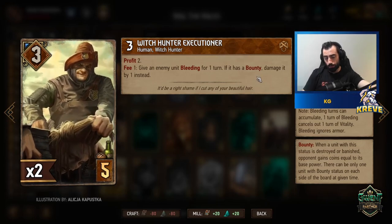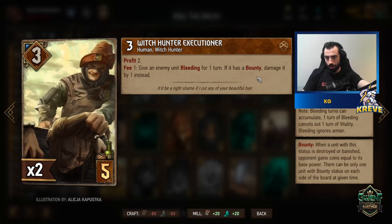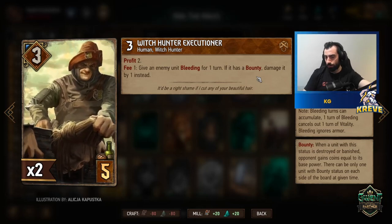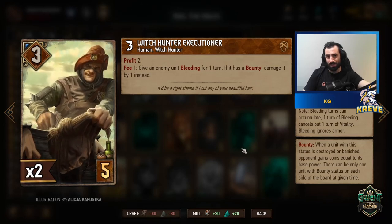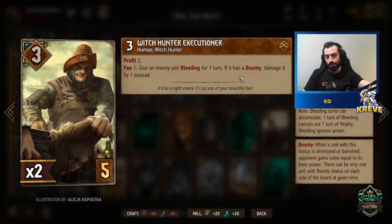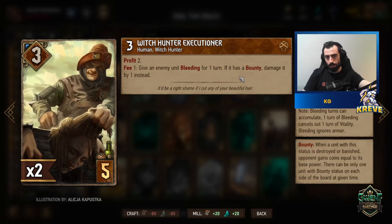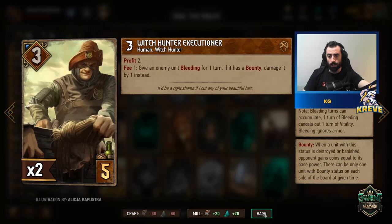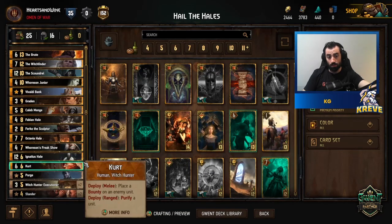Carry one Witch Hunter Executioner into the first round and the other when you're playing Witch Finder. With all the duplicate copies, the theme is to carry one set for the first round and one for later, for consistency. For example, your opponent plays a unit, you give it bounty, then play the Witch Hunter Executioner to kill it. If it doesn't have bounty, you'll do bleeding, which isn't bad either.